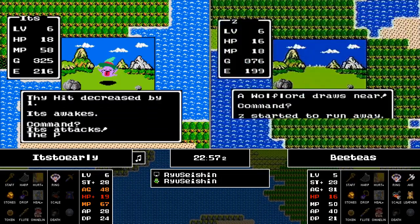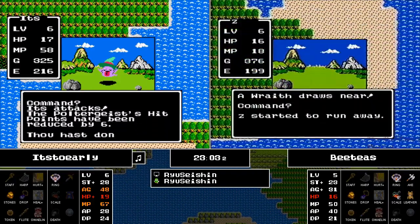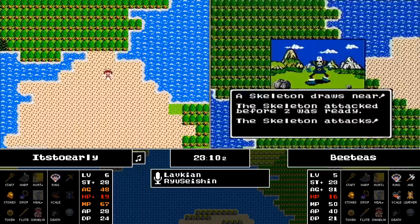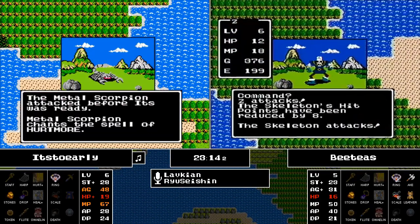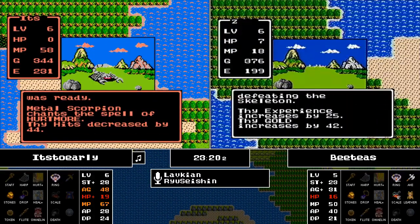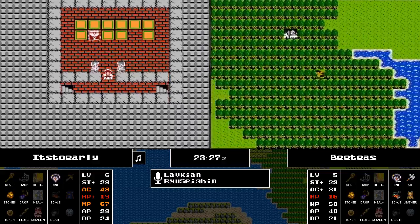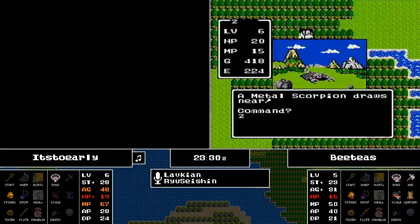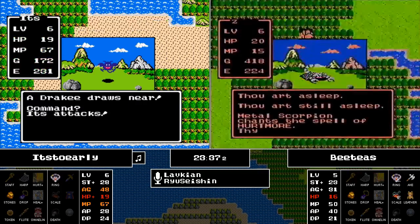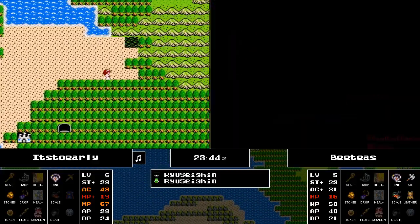BT's runs into a Wolf Lord and runs away. It's Too Early is still fighting with this Poltergeist and manages to take it out, maintaining a little bit of that experience lead. He really needs to find the town of Rimmeldar, but gets sent back to the starting castle. BT's takes out a Skeleton and basically cuts that experience lead to zero, then fights toward another town — gets sent back by a Metal Scorpion's Hurt, Sleep, and Hurtmore combo.